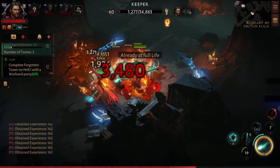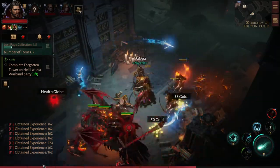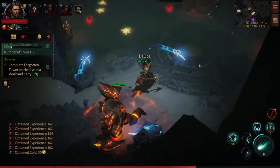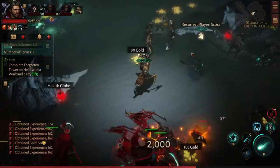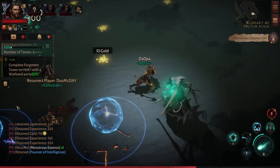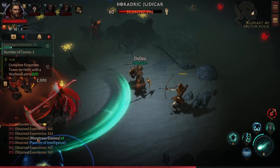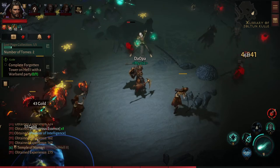As you kill stuff, or as your party kills stuff, it will show up here. Also what shows up here is loot drops — like monster essence loot drops. It also shows you if you're in a party and your party members get something; it'll show up there too.